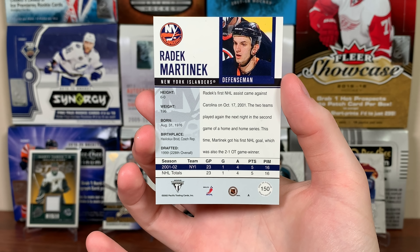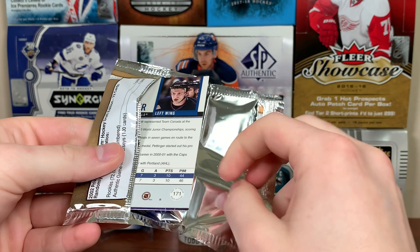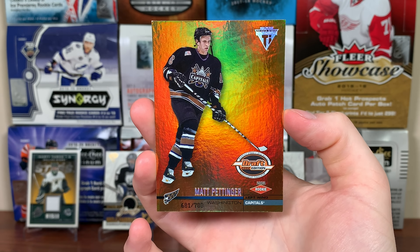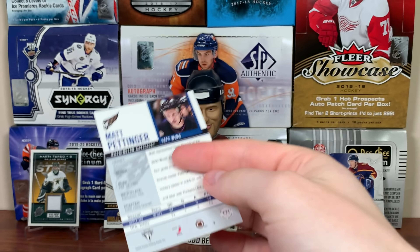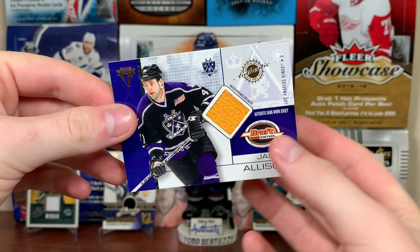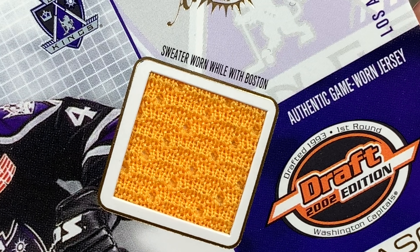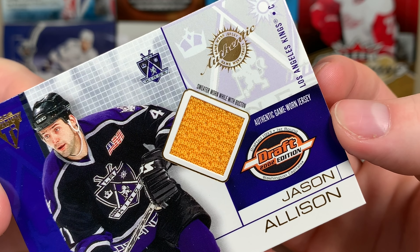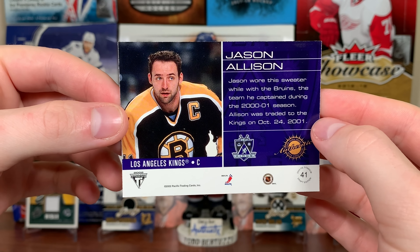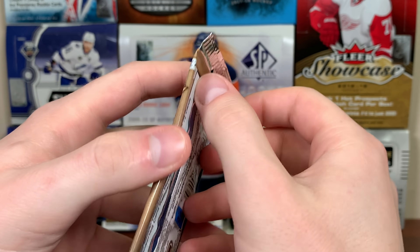Radic Martinic — 23 games in 01/02. Halfway through the box, some solid stuff. Next rookie: Matt Pettinger, second rounder in 2000 to the Washington Capitals. And the next jersey: Jason Allison — interesting one because it shows him on the Kings, but the sweater was worn while with Boston. '93 first rounder of the Caps. He wore it in the '01 season as a Bruin — shows him on the Bruins on the back, the Kings on the front.